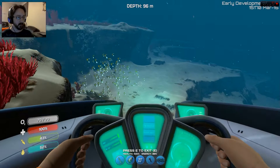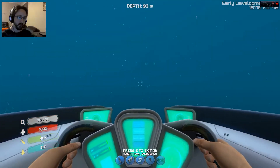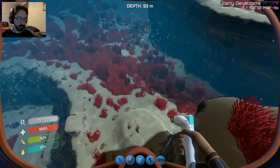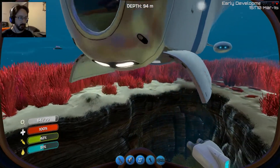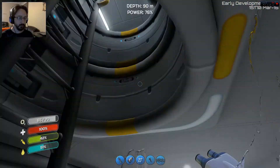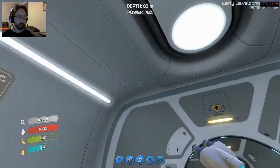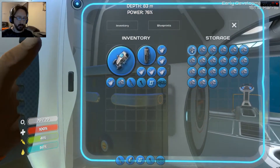Alright, I'm going to park my little Seamoth to the right. Here. Need an exit. Now, I need to go collect some stuff. Welcome aboard, Captain. Thank you, Nautilus. Let's start gathering some of this stuff here.